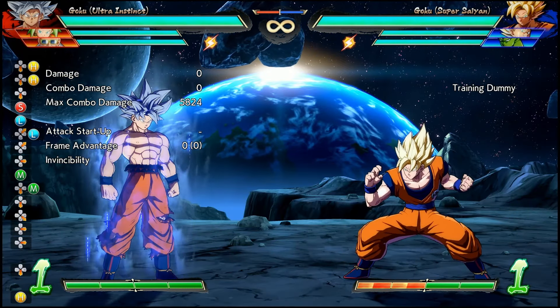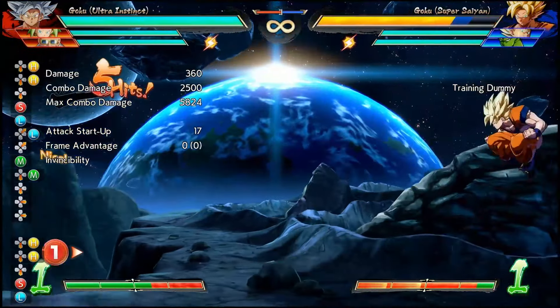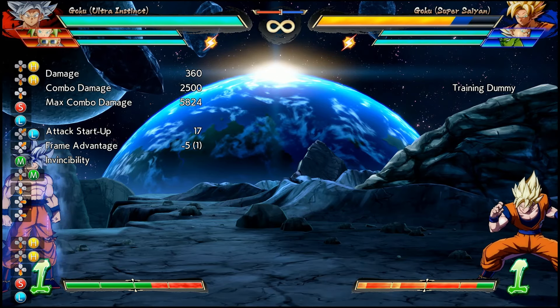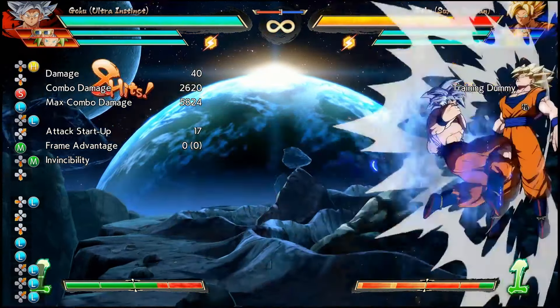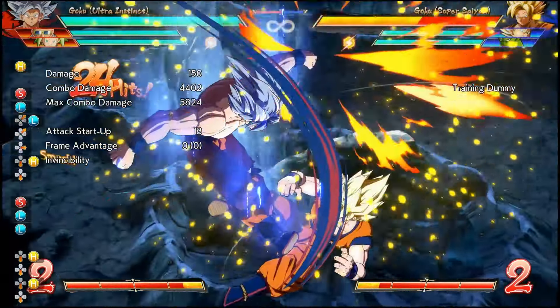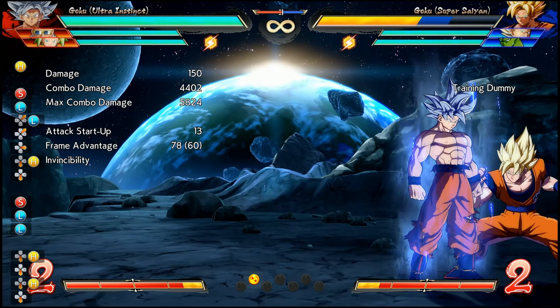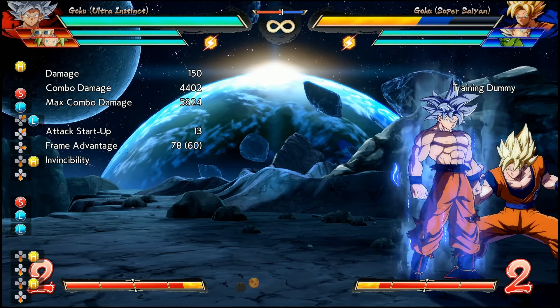The mid-screen situation for combo routing is pretty much the same. Since the opponent has launched to full screen, you're only going to be able to add this into combos when you're in the corner. Whether or not these can be added into UI Goku's more optimal routing is something we're going to have to explore more.